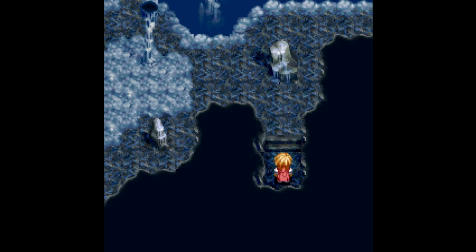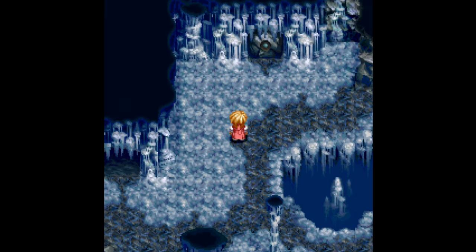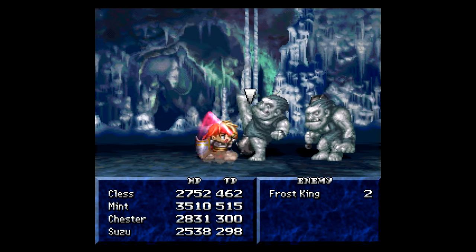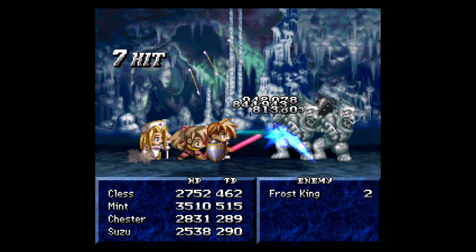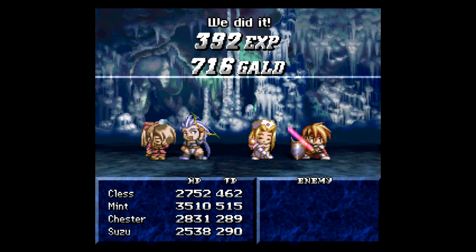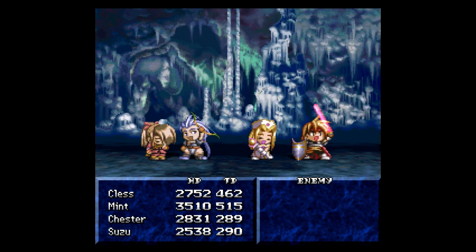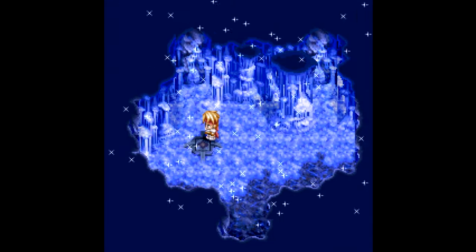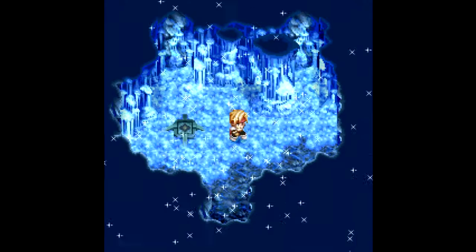Let's head up here, and then from here let's make sure I don't get lost. We want to go up and to the left, and there should be a switch on the ground we're going to want to hit. So basically what we did was we drained the water and now we're trying to freeze it, because if it's frozen then we can walk on it. We emptied the water, refilled it, and now we can step on this button to freeze it — that's what that sound is.